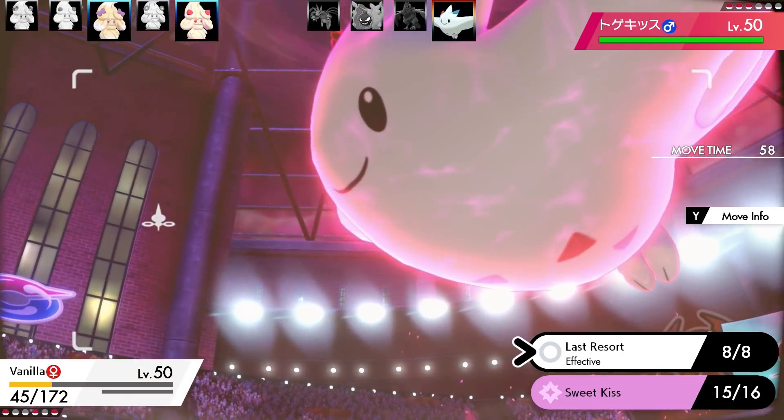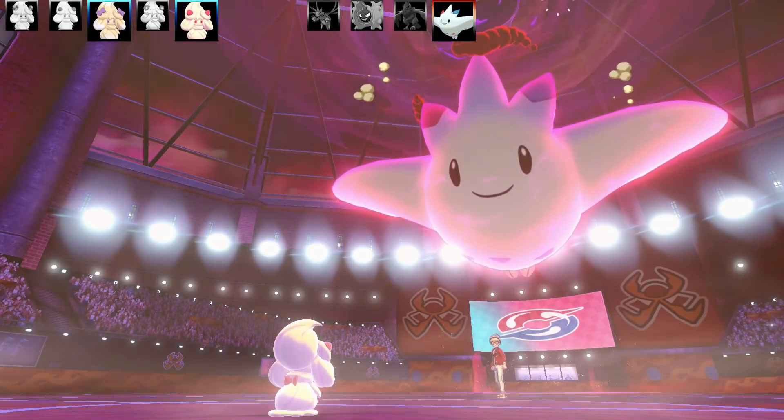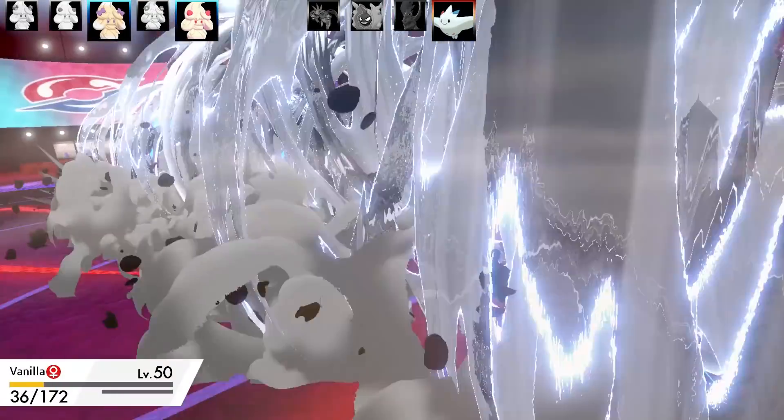Now I can go for the Last Resort. It's not going to do a lot of damage, but it will do some — this is an Adamant nature too. Togekiss goes for another Max Airstream, and unfortunately I couldn't get that Last Resort up.